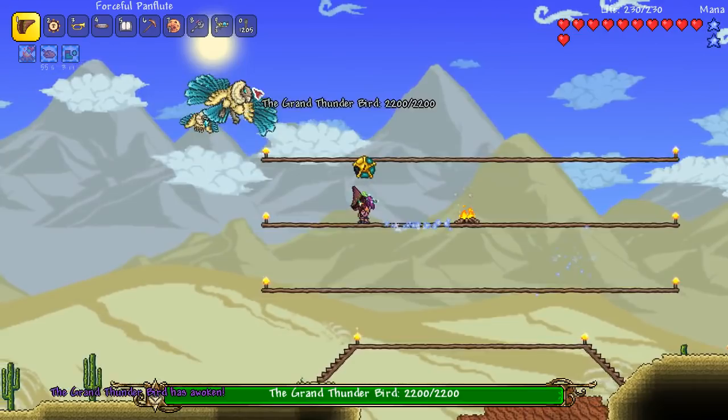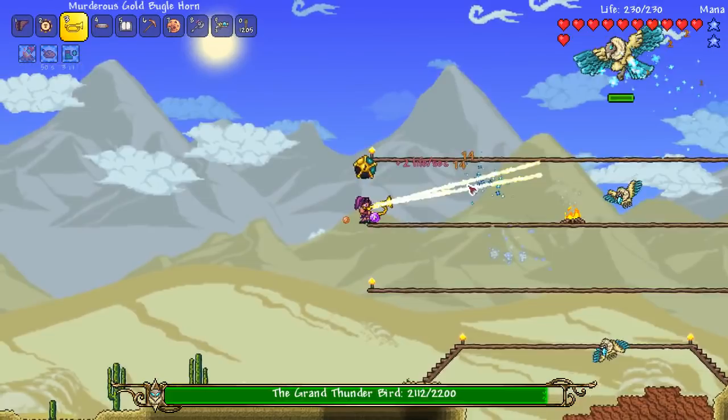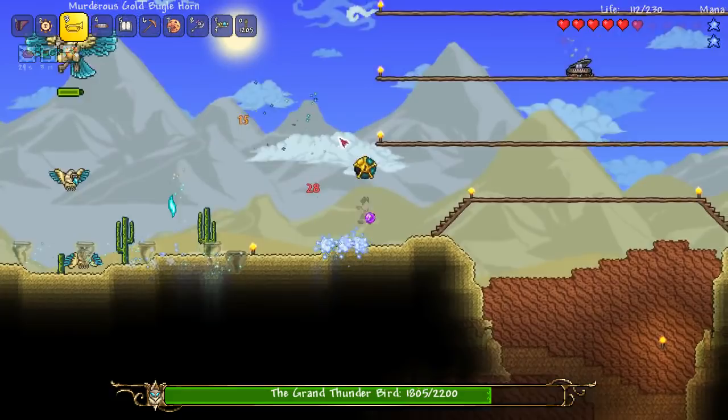How's it going, crew? This is Happy Days, and welcome back to our expert Thorium Bard super modded Let's Play. Guys, I'm excited to jump straight into the action today. As you can see, we are taking on the Grand Thunderbird, and I'm excited - it looks like it's got a new sprite as well, plus I got a piano summon thing that gives me extra stats, so it's going to be pretty cool. We've got a lot to do today.